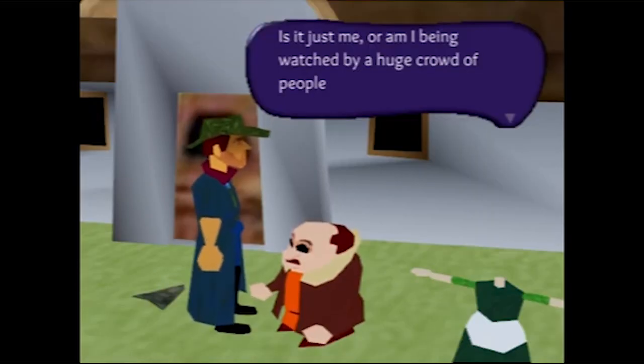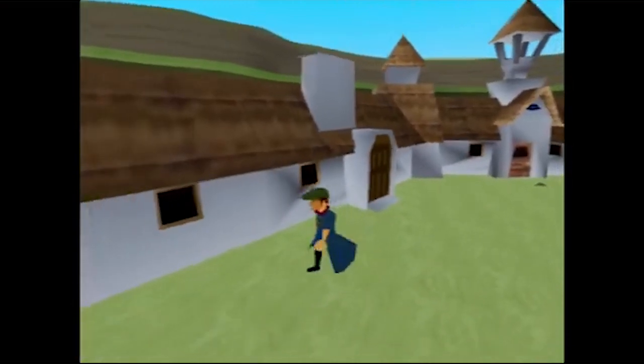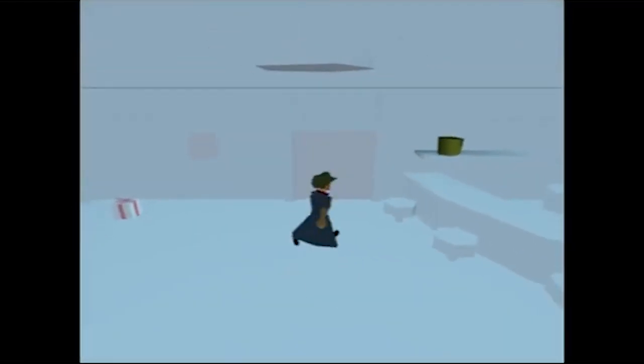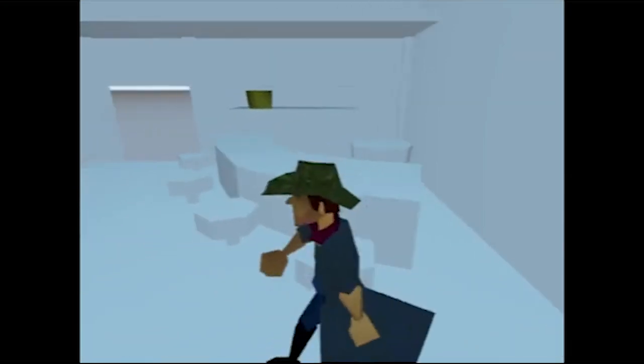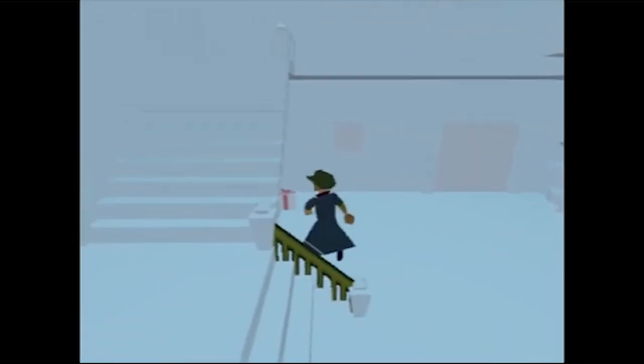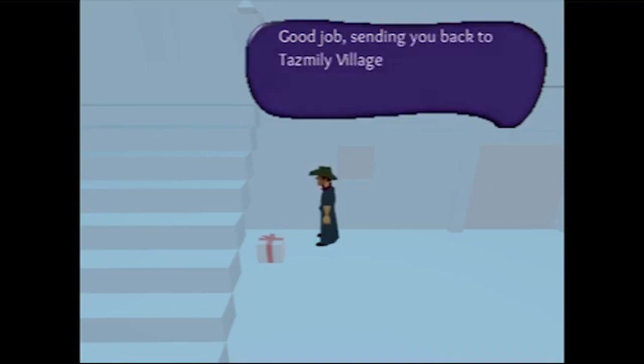Why does Pusher have like black voids for eyes? I like it. It still doesn't look like any of these buildings we are able to go into yet — oh, never mind, we can actually go in. Wow, it's like an early version of the end. That is really cool. I know this is very, very early, but it looks really good so far. And there's a present here — 'Good job sending you back to Tasmane Village.'